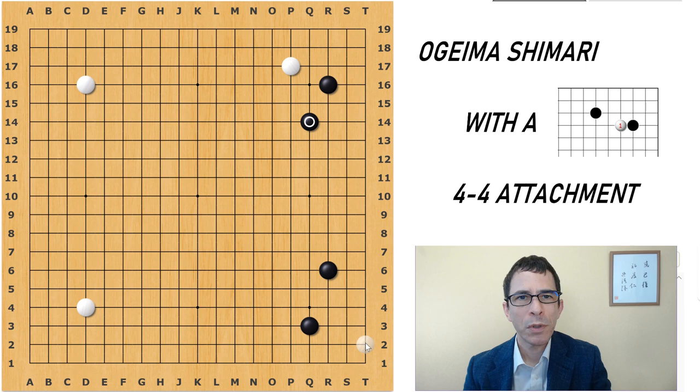Here we have another example where Black has a lot of stones on the right side of the board and White is probably going to try to build generally on the left half of the board. In this variation, it's again a position where it is feasible for White to play this attachment. If Black covers here, again White covers on the third line, and this is the most popular continuation.